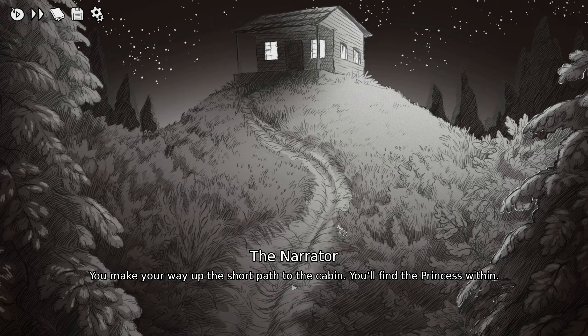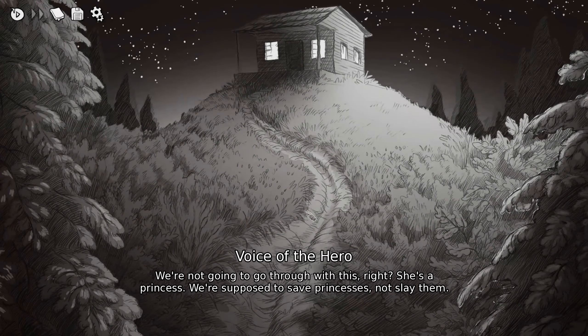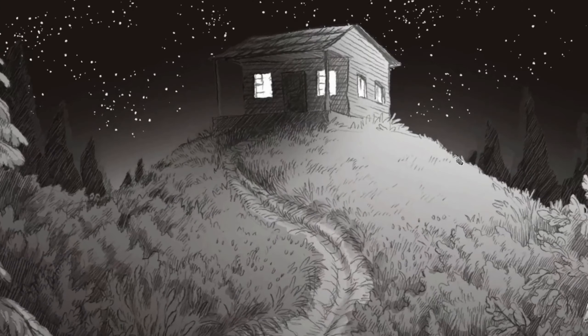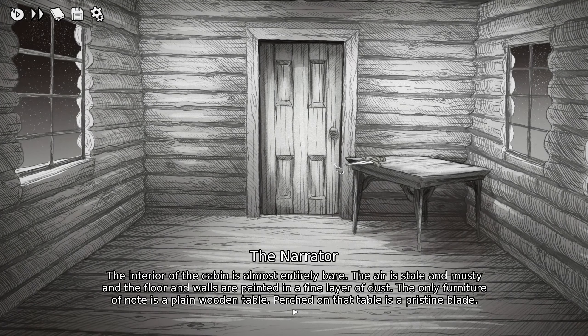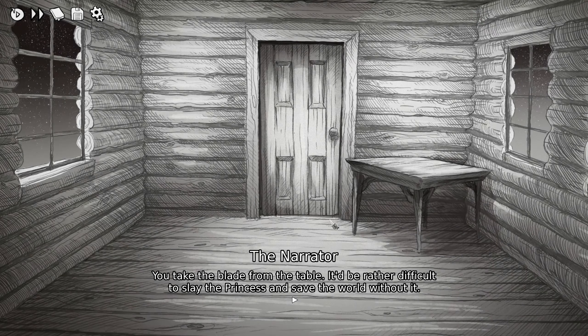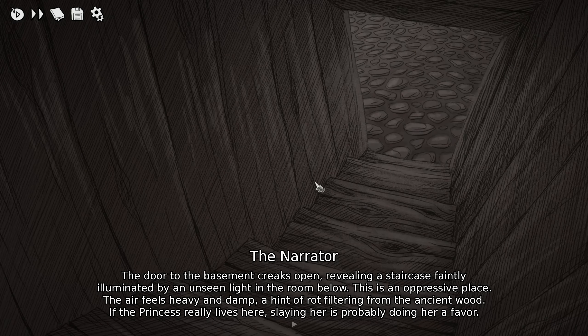I want to go right for it — no hesitation. Make your way to the cabin. The narrator says 'we're not going to go through with this, she's a princess, we're supposed to save princesses.' Too bad, we're going to slay her. He doesn't know what he's talking about. We'll grab the blade and immediately go in there. The air is stable — yep, we take the blade.